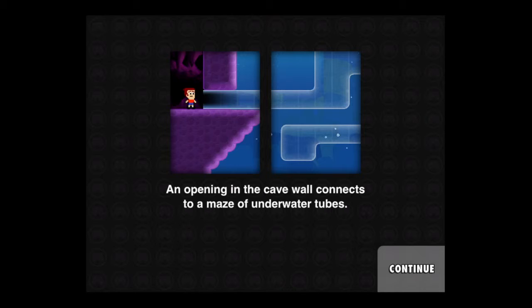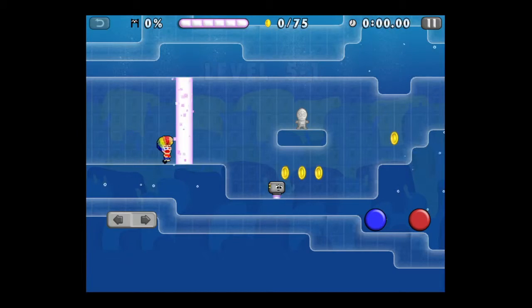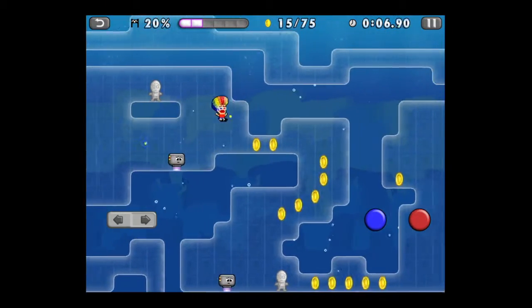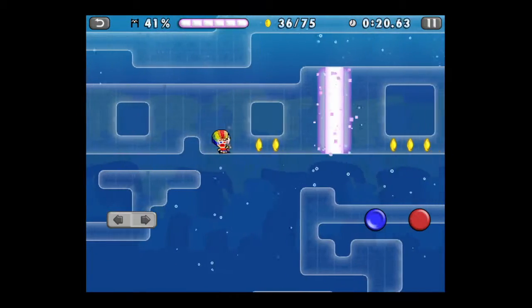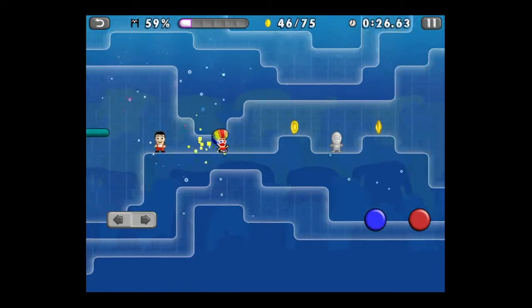Getting into the gameplay here in Mikey Shorts. In story mode, you get a little bit of a story along the way when you go into a new area — in this case, the underwater area. I'm playing as Mikey with a rainbow wig and 3D glasses. The controls are super easy: left and right on the left side, a red jump button, and a blue down button which helps Mikey slide and take out robots.